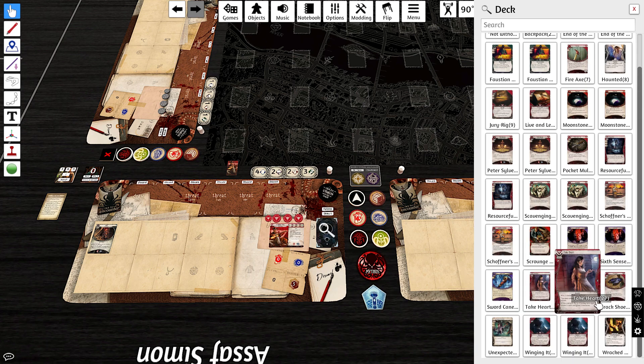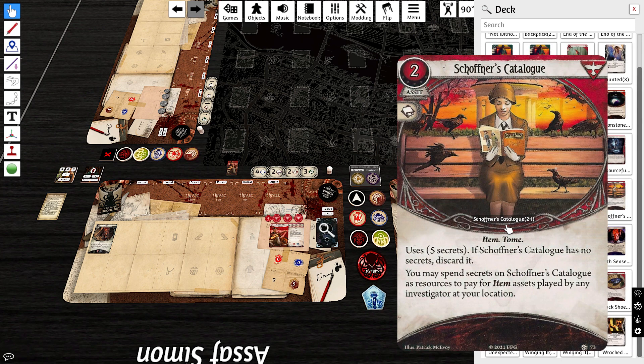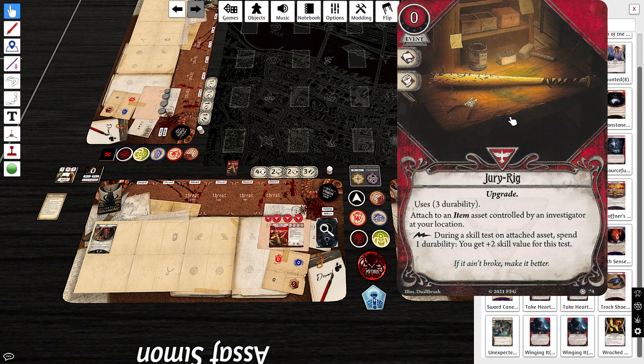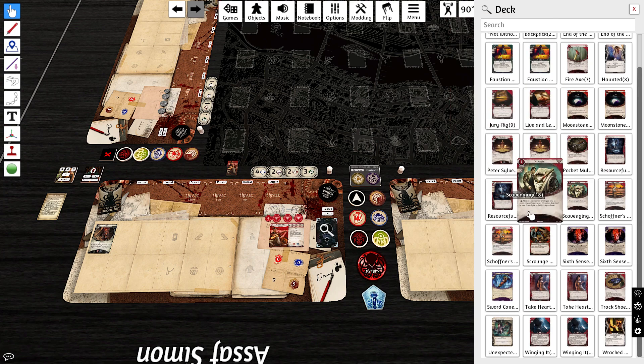For Edge of the Earth, we took economy through Schoffners, which will probably stay most of the campaign, but we'll eventually want Ice Picks — that's what this deck is building toward. We also took a Singleton Jury Rig, which is great early on as a kind of Unexpected Courage for item assets, especially the Fire Axes or Sword Canes.